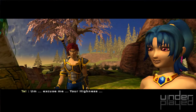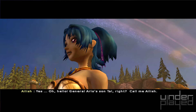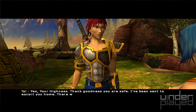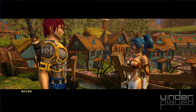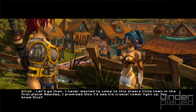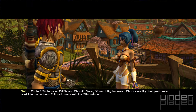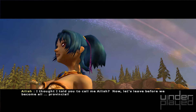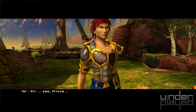Excuse me, your highness. Oh hello, General Arlo's son Tal, right? Call me Eilish. Yes, your highness — thank goodness you're safe. I've been sent to escort you home; there was some trouble with the Achlorians near here. Let's go then — I never wanted to come to this dreary little town in the first place. Besides, I promised Elko I'd see his crystal tower light up. You know Elko — chief science officer Elko? Yes, your highness. Elko really helped me settle in when I first moved to Illumina. I thought I told you to call me Eilish. Now let's leave before we become all provincial. Yes — I mean, Eilish.